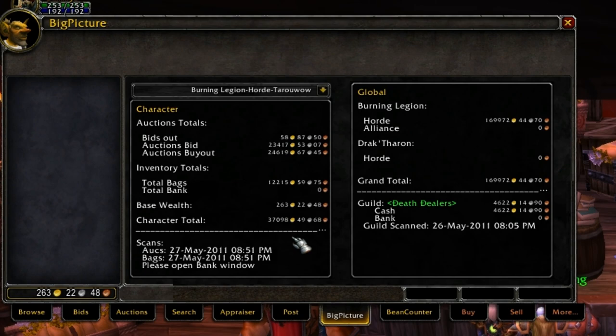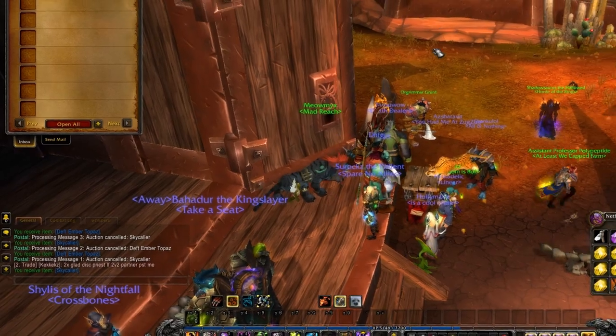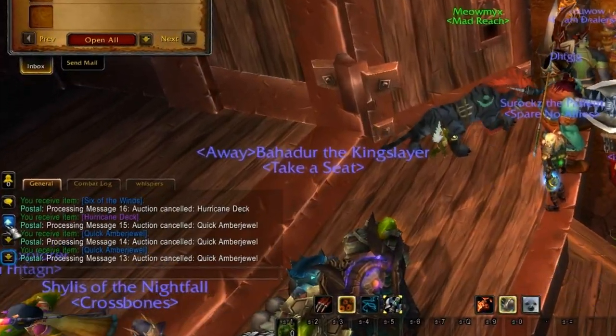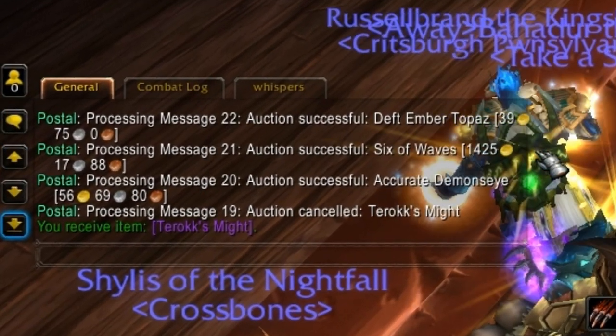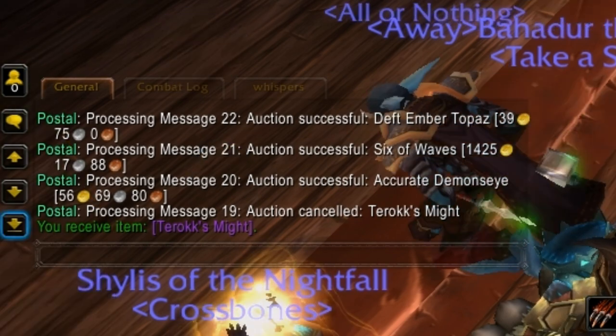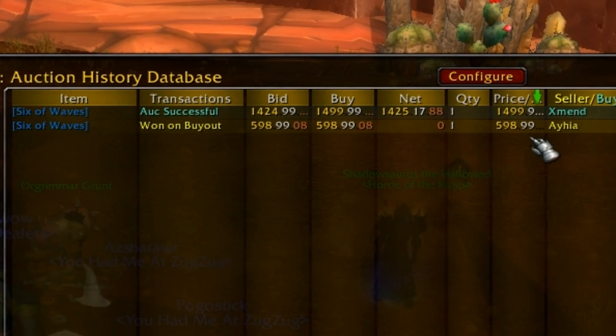Just a quick thing before I wrap this up: if you remember in the morning we bought 6 of Winds for, I think, 5,980 gold. And then look at that — sold it for over 1,400 gold the same day, not but 12 hours later, which is awesome. You can kind of look for that, especially when it's a single card up for cheap and you know that the other cards are selling for a lot more. You can definitely make some profit right there.